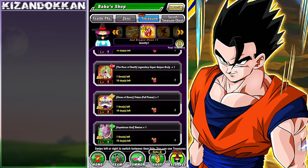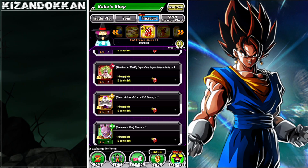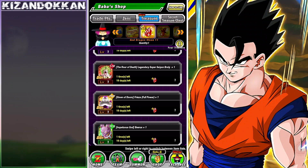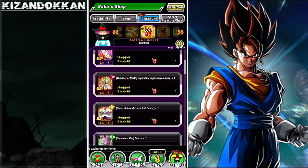Strength Broly is a really weird choice. I would not recommend him. The only justification would be if you're really struggling in World Tournament with zero AOE units — then maybe buy him, get his EZA done, and have a bit more of a chance. But that's only a small amount of content, so if you already have him that's fine, but I'd still not recommend picking him with this stone.